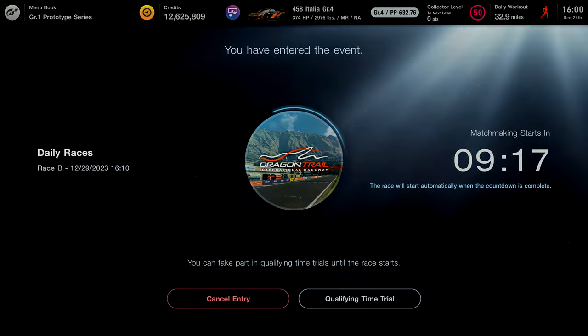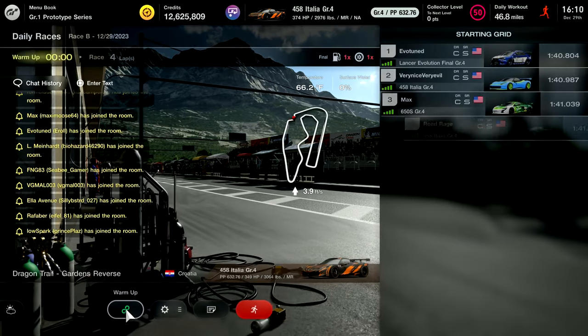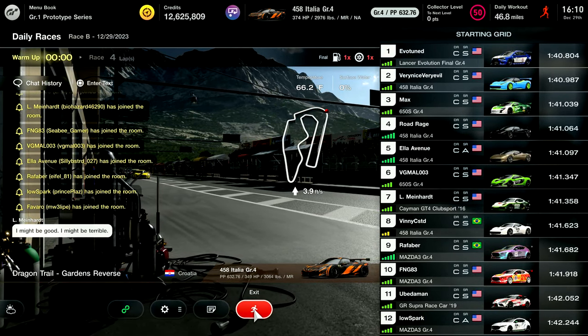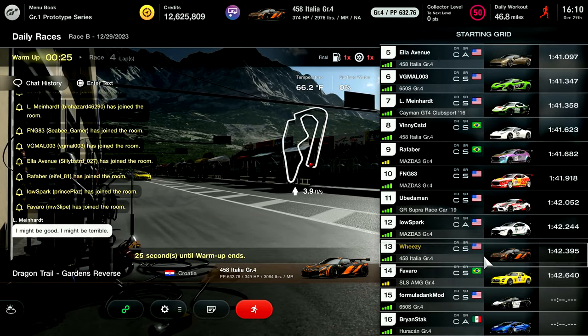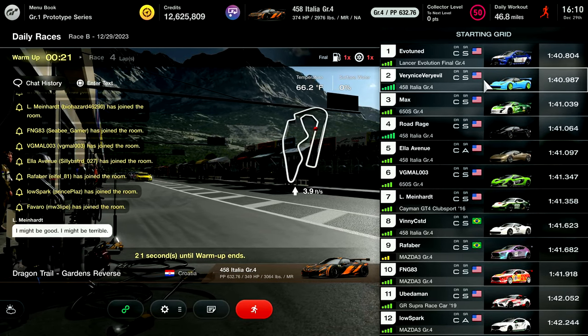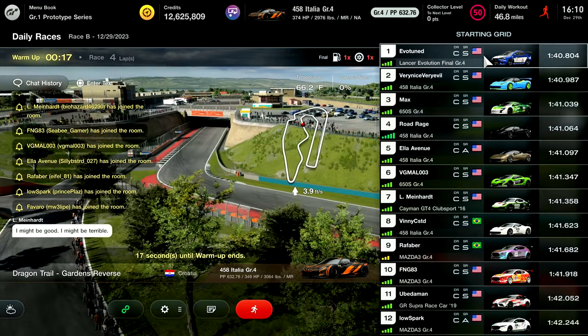It was a long road — ups and downs, tragedy, chaos, anger. So I'm going to bring you along for the ride. Hopefully you find it enjoyable and learn some stuff along the way. This first video will show me starting at ranking C and actually dropping down to ranking D, and then you'll see the rest of the journey in a follow-up video. The track here is Dragon Trail Gardens Reverse, and all of these races are going to be on this track.